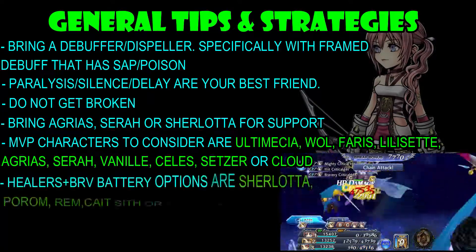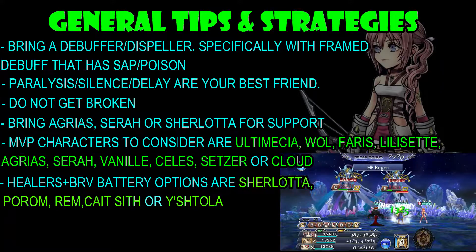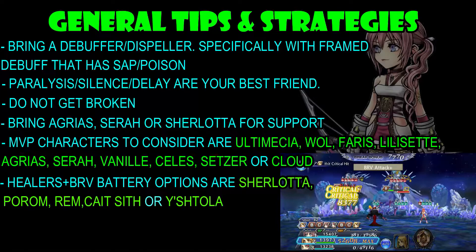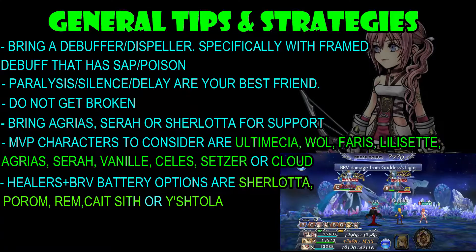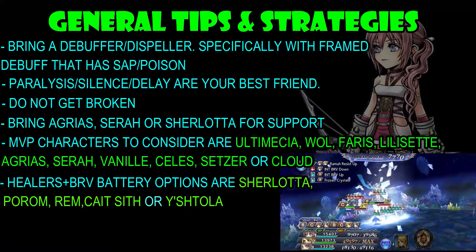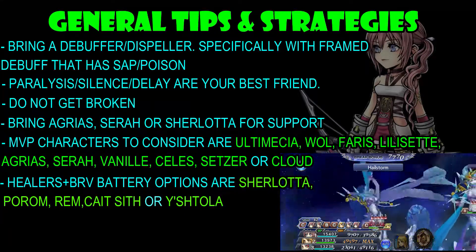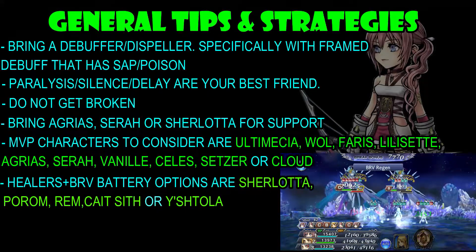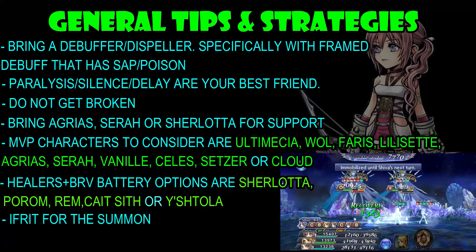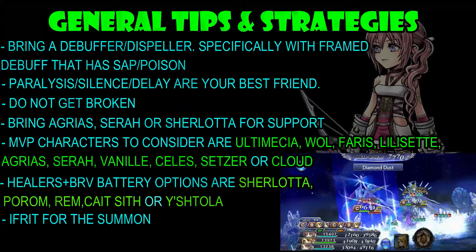For healers plus Brave battery options, you have Sherlotta, Horum, Rem, and even Kate Sith, who is now considered a healer plus Brave battery option. Ishtola is still probably the best one here. For the summon, I highly suggest using Ifrit because Shiva is weak to fire, plus you get that 25% extra attack, which is really nice.